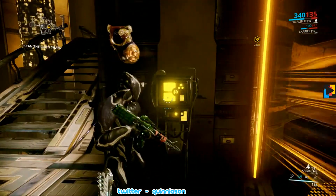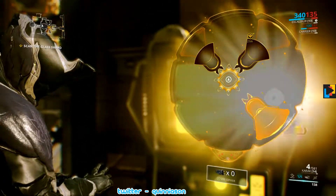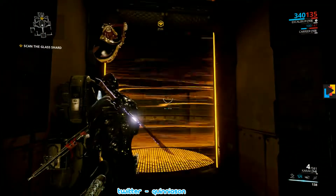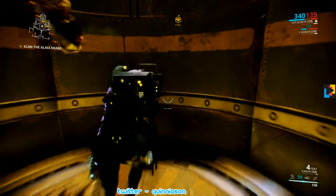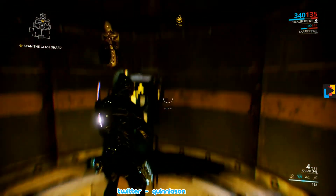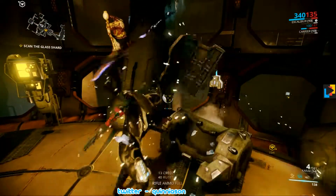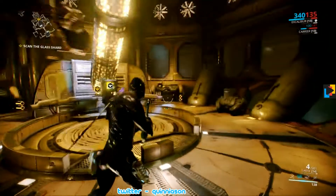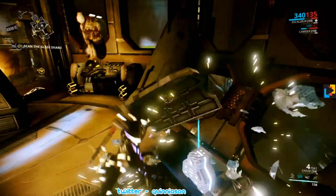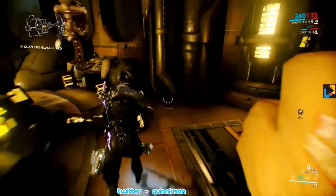This shield will drain our energy if we try to go through it. My sentinel got that one. Keep an eye out for those — those will drain your energy as well. You can see here we've got the power plant; this is sort of giving us a mission objective.